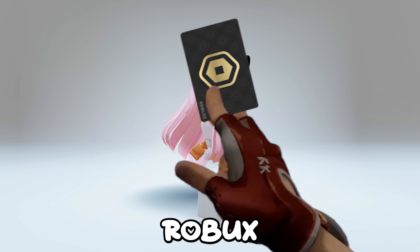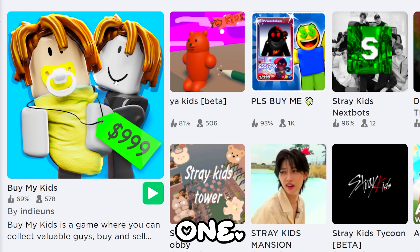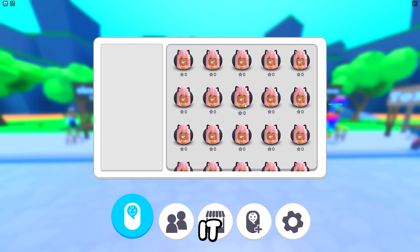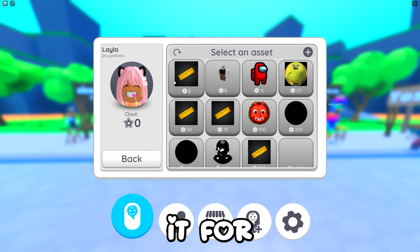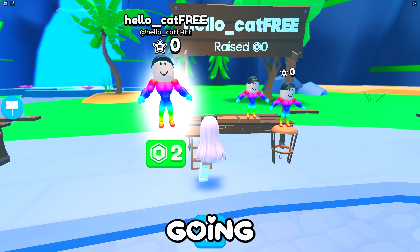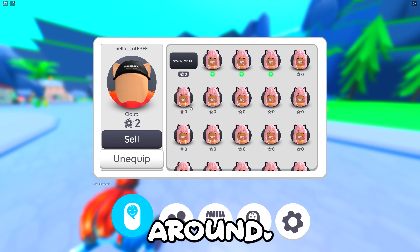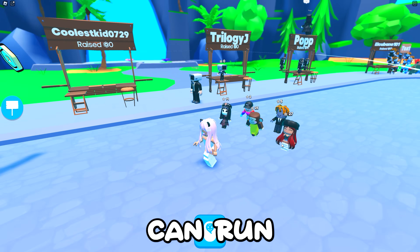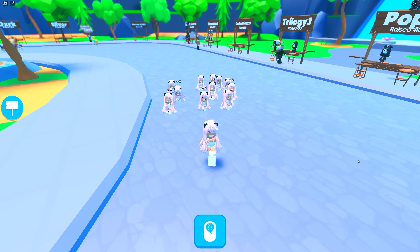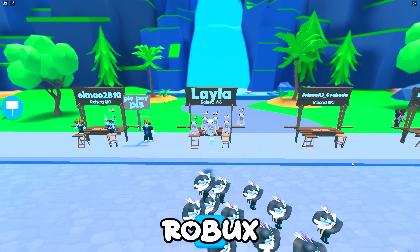I have a new free Robux method! Start by searching up 'Please Buy My Kids' and go to this game. Once you are in, click the button at the bottom — it opens up your babies. You can click on one and sell it for a set price using your game pass. You can see the mini Layla is on my stand! Once someone buys one, you can equip the kid and it will follow you around like pet simulator. You can run around with a lot of them, and also equip your own baby. Here's what happens when someone buys your baby!